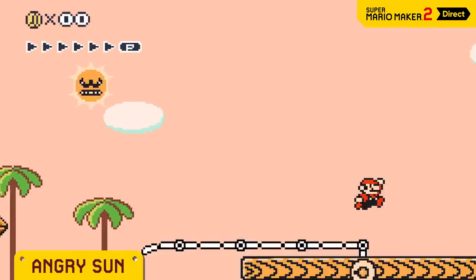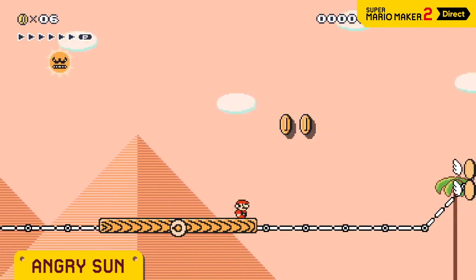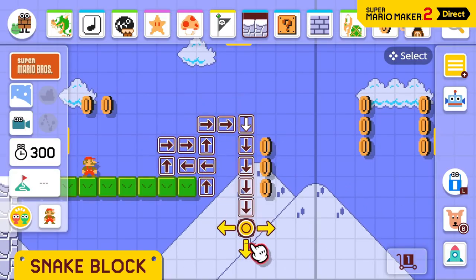Everyone's greatest fear, Angry Sun, is here. It holds a perpetual grudge, following and attacking Mario. Remember the snake block? You can determine its trajectory by freely drawing.